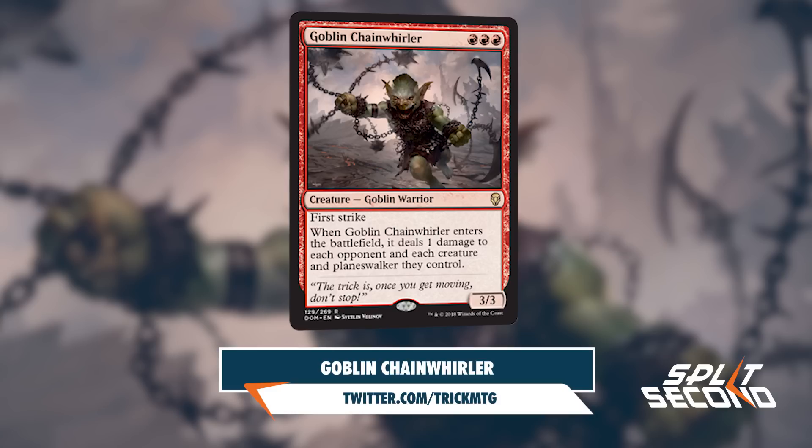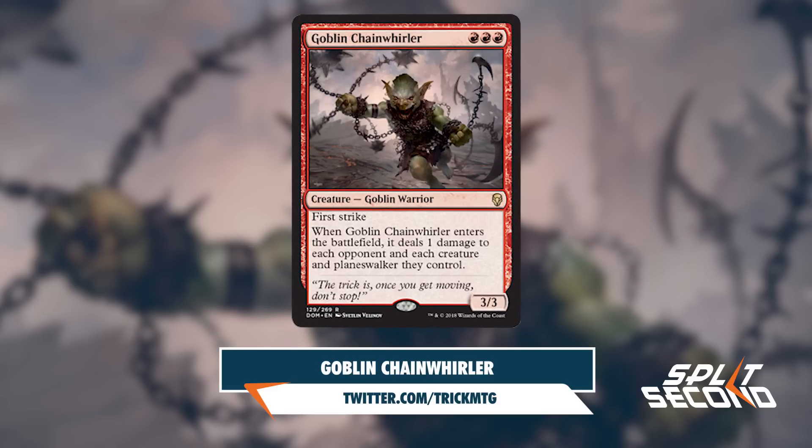Also on Twitter today, Trick Jarrett reveals Goblin Chain Whirler, a rare 3/3 Goblin Warrior for triple red. It has First Strike and says: when Goblin Chain Whirler enters the battlefield, it deals 1 damage to each opponent and each creature and Planeswalker they control.